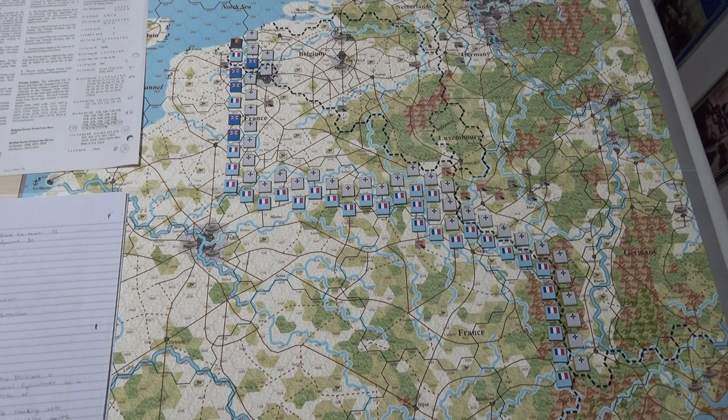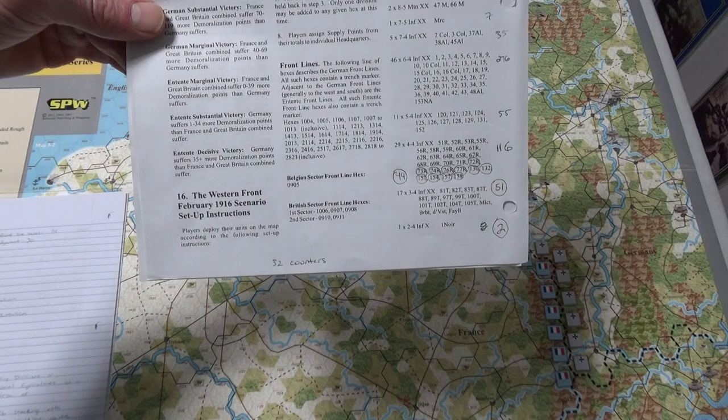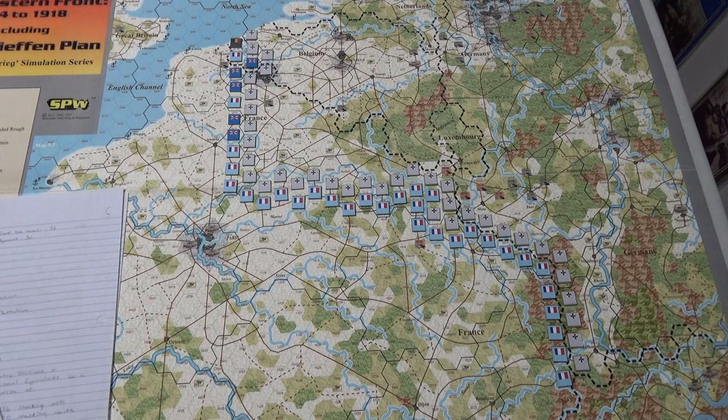I got motivated watching Clark Commando 1983 talk about wanting to do the Western Front Schlieffen plan, and meandering Mike had commented saying he wouldn't mind trying that someday. I have the Western Front map up for my grand campaign stuff but I've never tried that bit. I didn't want to cover the same ground as Clark Commando 1983, so I thought - I've been talking about Verdun, so why not set up the February 1916 Battle of Verdun scenario for Der Valkyrieg and see what it looks like at the bare minimum.